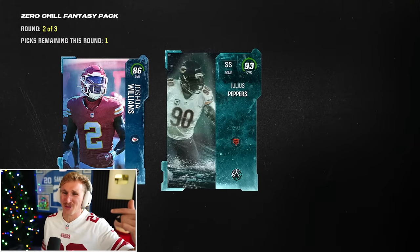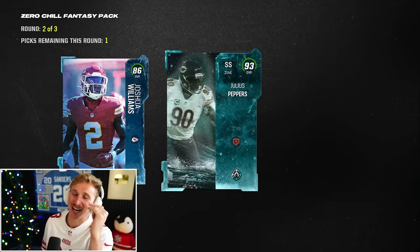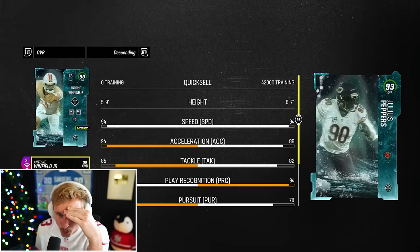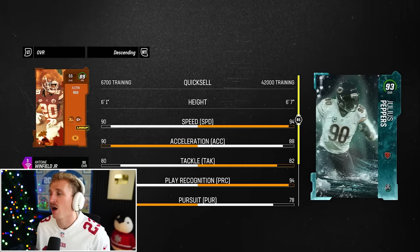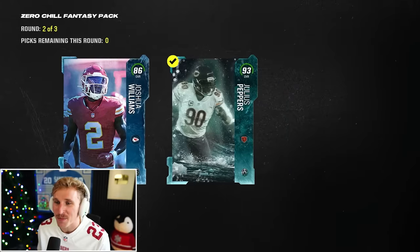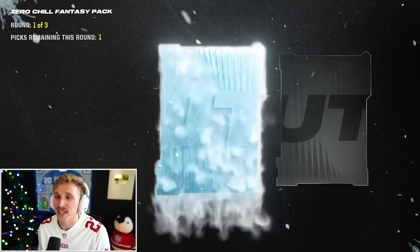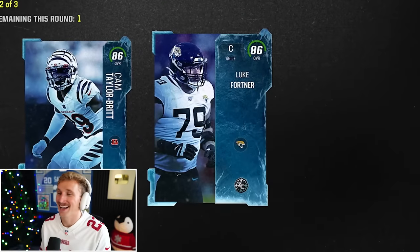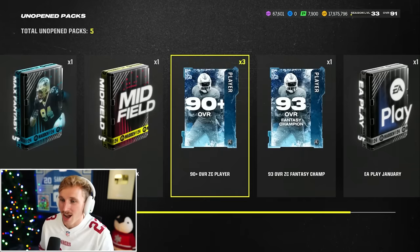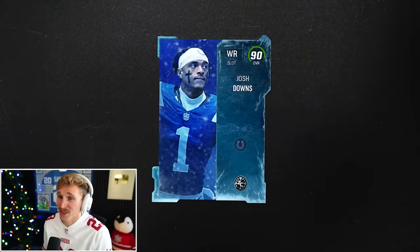Oh shit — see how they do that? They're listening to me like the government. They know I'm talking shit so they give me the best — the six-foot-seven strong safety! And I said I need a strong safety because I have Justin Reed in right now. They knew I was going to quit so they sucked me back in — it's like an addiction. We even get the goat Jake Browning. So every time I open a pack, I just have to say 'EA, I'm quitting, I'm done, I'm never opening a pack ever again.' They know I'm lying. They know I'm a fraud. We get three 90-pluses and a chance at the limiteds again, but we already got a massive upgrade with Julius Peppers.